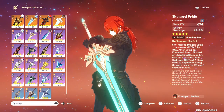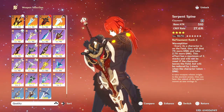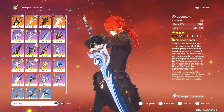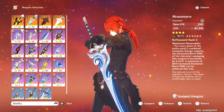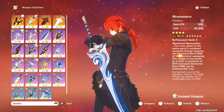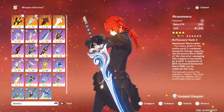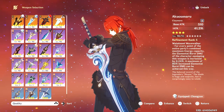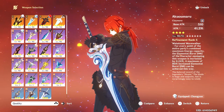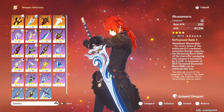Moving on to the four stars. She will be an on-field DPS and will take redirected damage from your other characters. The Akuamaru is a powerful limited 5-star Inazuma weapon. Not everyone will have this, and maybe not everyone's going to have it at high refinement. Even at R1 it's powerful, but it really just boosts her burst — it does not boost her normal attack and elemental skill. But if you have no one else using this, it could work for her.